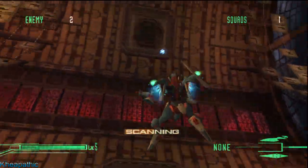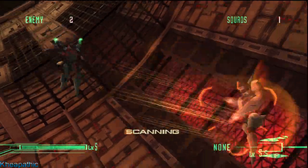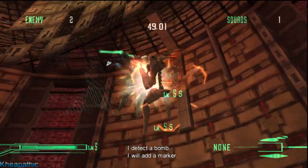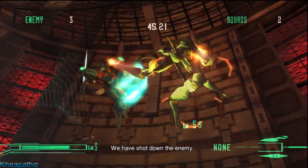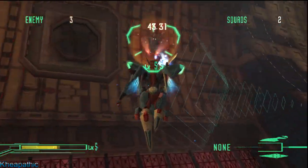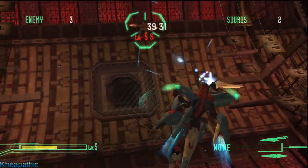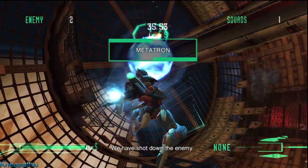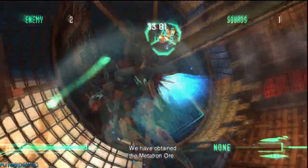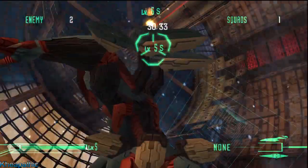You start off in the area and there are two enemies with you, and Ada will be scanning for a bomb. Destroy the enemies as fast as possible, because every time Ada finds a new bomb a new enemy squad will spawn. There's usually two or three enemies, nothing really too difficult. But the last one will always be a level 7 S-type Cyclops, so always beware of that.